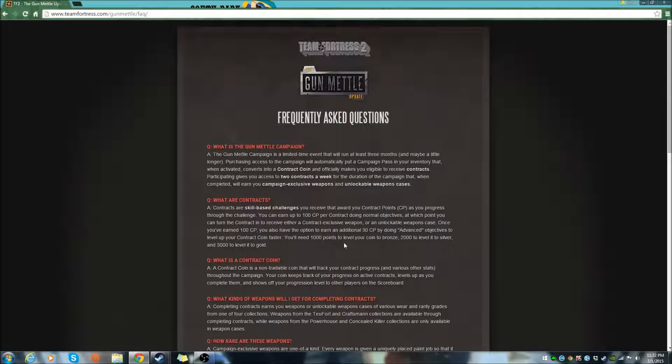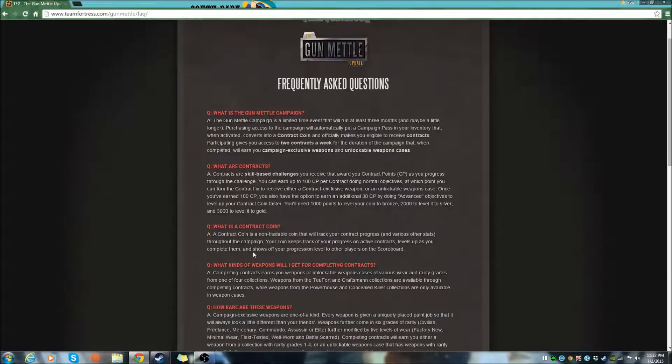You'll need 1,000 points to level your coin to bronze, 2,000 to silver, and 3,000 to gold. What is a contract coin? A contract coin is a non-tradable coin that will track your progress and various other stats throughout the campaign. Your coin keeps track of your progress on active contracts, levels up as you complete them, and shows off your progression level to other players on the scoreboard.